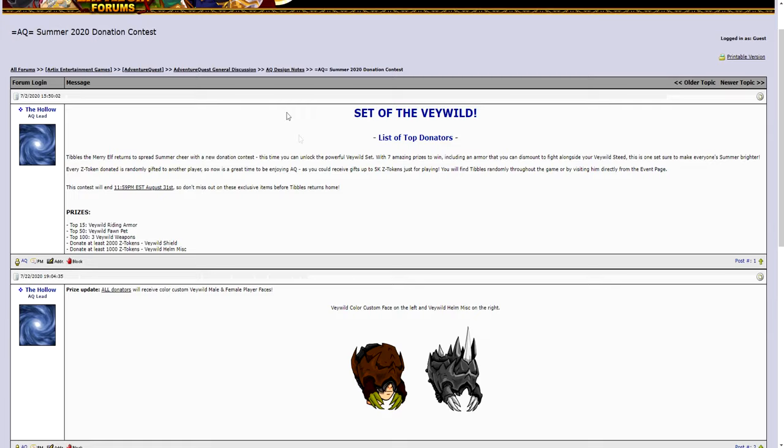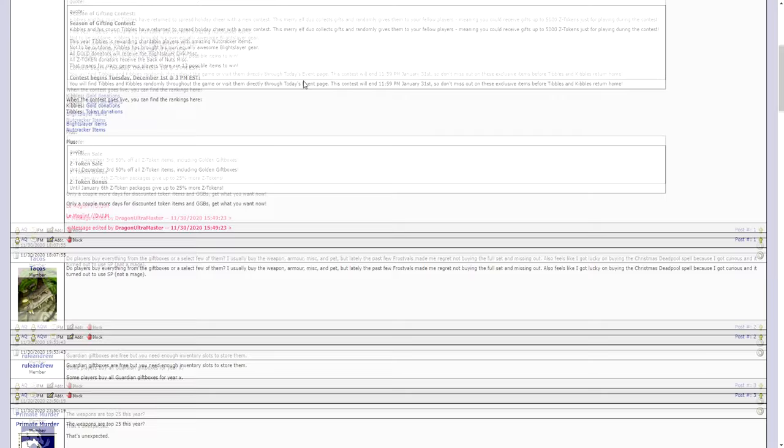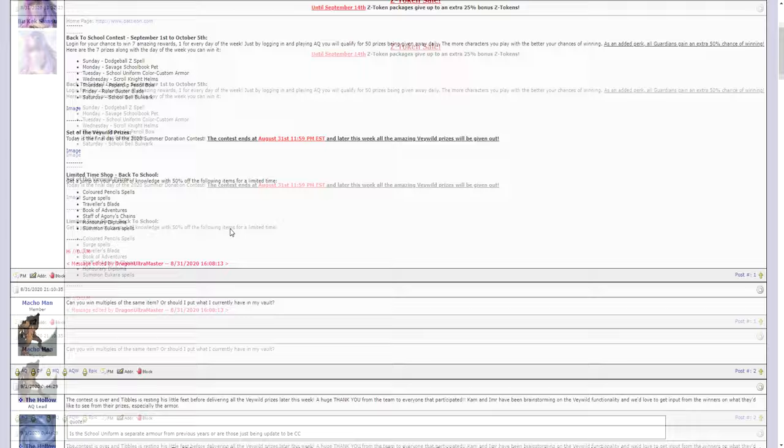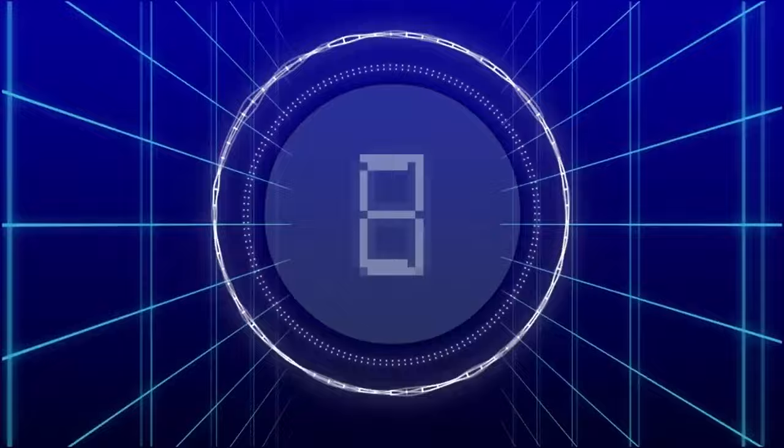I highly recommend creating 6 characters to participate. Even if you don't win on your main character, you can spend the amount on a sub-character, put it in your shared vault, and transfer it to your main. On top of the donation contest, there are also other contests like the Back to School contest where you can win a special item just by logging in and saving a battle during June or July.